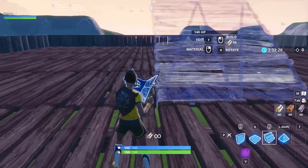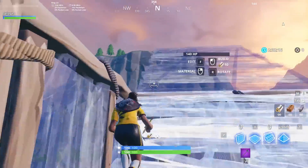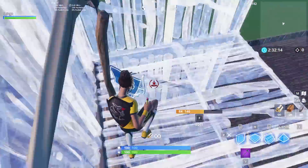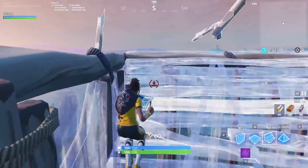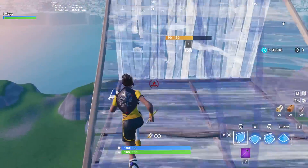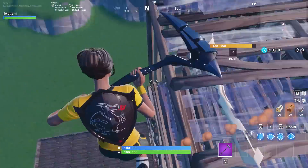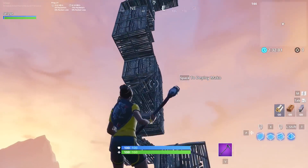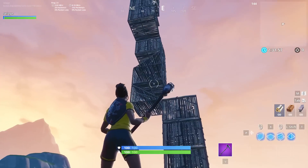Now I'm going to show you how I like to do my 90s. Basically, I do three and then branch out one. This allows me to stop myself from phasing through my ramp on the fourth 90. This kind of adds a buffer in between each set of 90s so you can keep going up as high as you'd like.